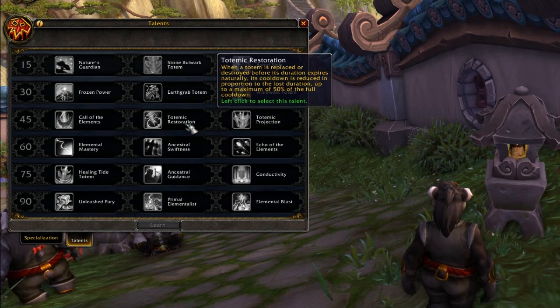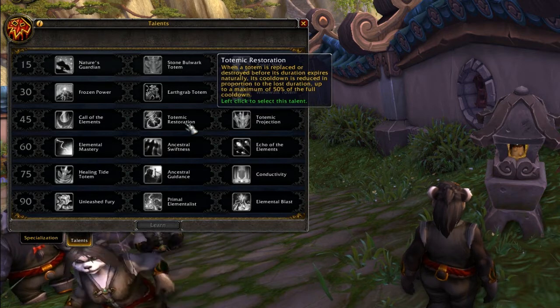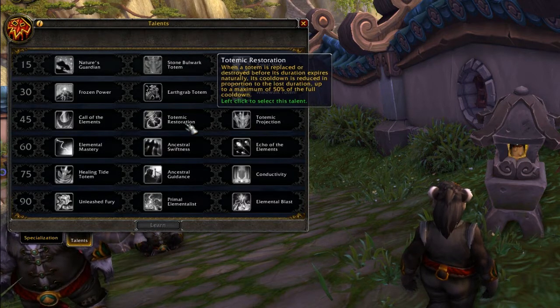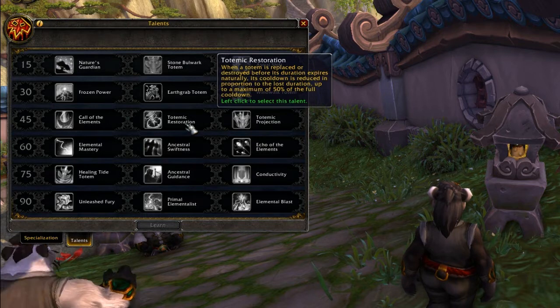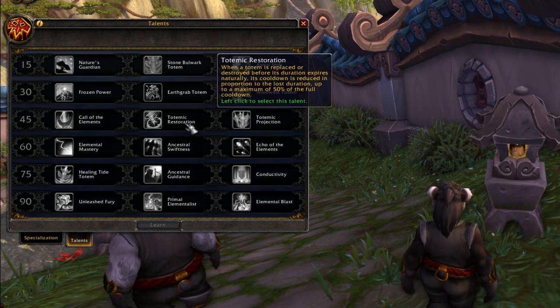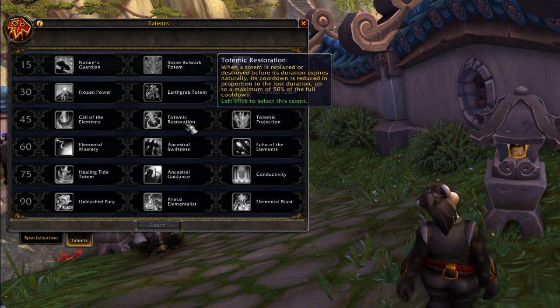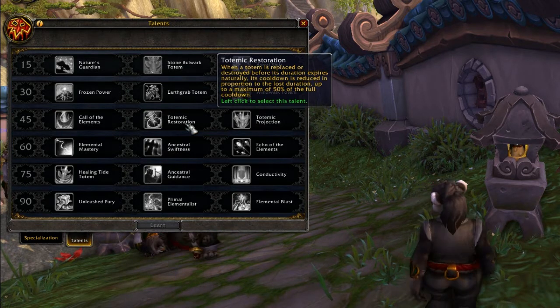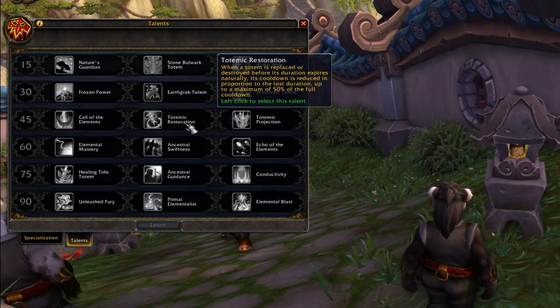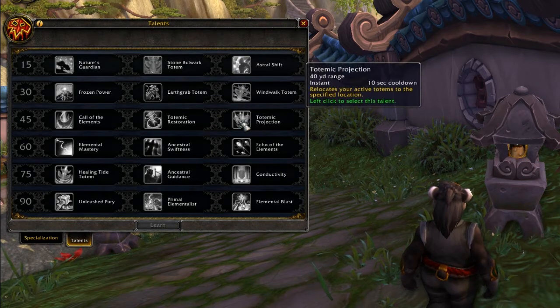Totemic Restoration - basically if you have a totem destroyed, or you've replaced them yourself or placed them somewhere else, the cooldown of that totem is going to be cut down. Say you have a Grounding Totem and you place it and it's not destroyed - you destroy it by recalling or you place a new set of fresh totems. You actually gain a cooldown reduction on your Grounding Totem that you didn't use and wasn't destroyed. I'm not sure if that also works when a Grounding Totem absorbs a spell and is destroyed.